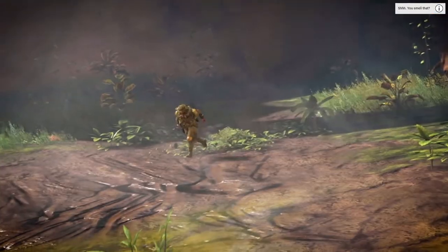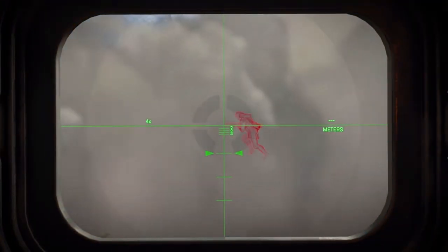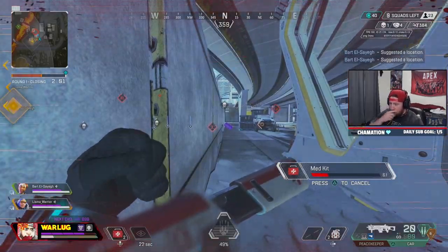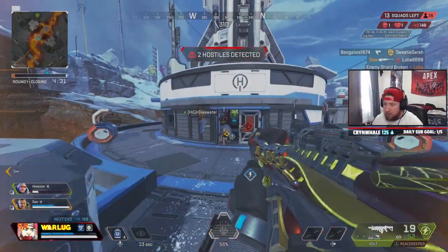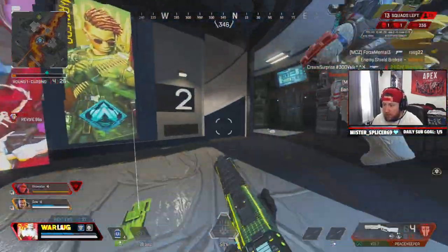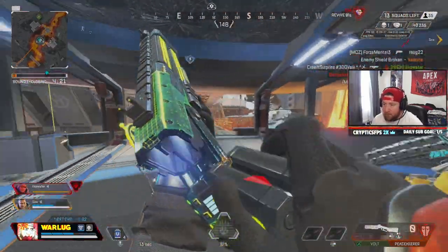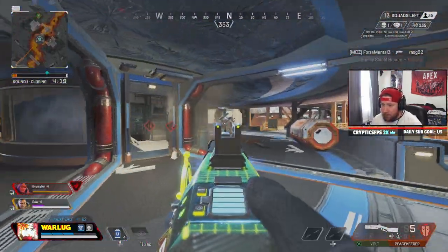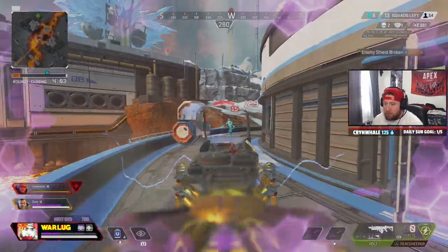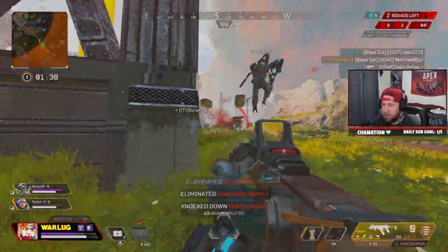Now let's get into why you picked Bloodhound — his tactical, Eye of the Allfather. Eye of the Allfather scans 125 degrees in a cone in front of the user, scanning players and traps and giving your team vital information in a fight up to 75 meters. Having permanent wall hacks for your team puts the cooldown at an astonishing 25 seconds, but it's worth it — scanned players are visible for 3 seconds, and if you scan a placeable item like a trap, a Loba ult, or a Wattson fence, it will be visible until it is destroyed.